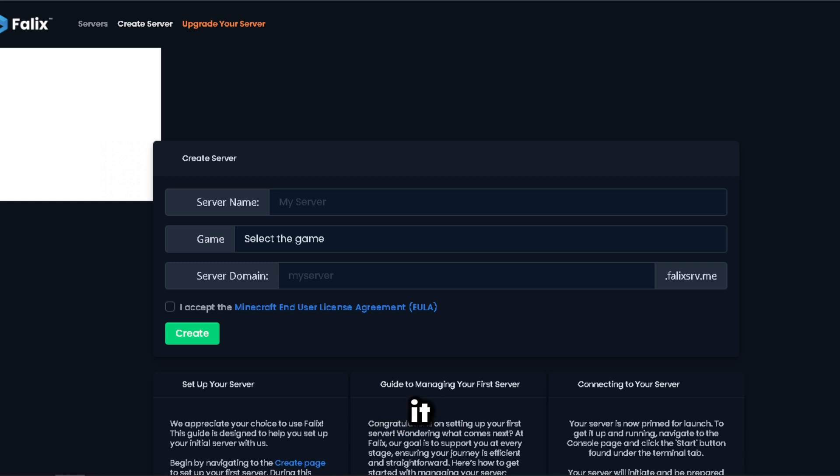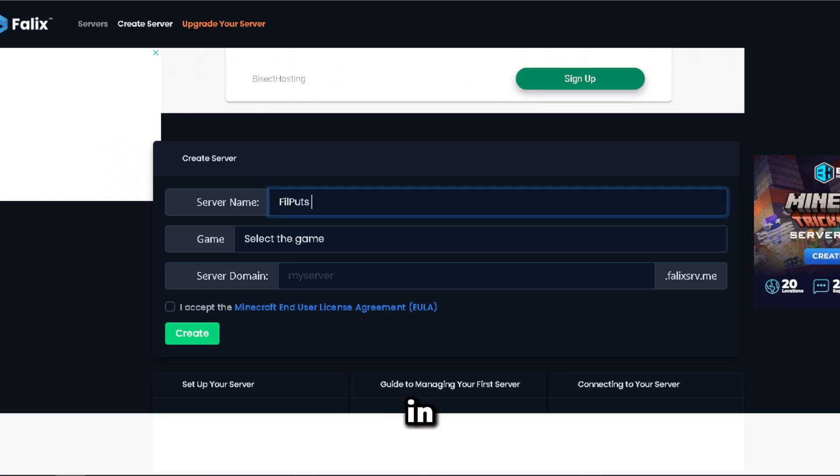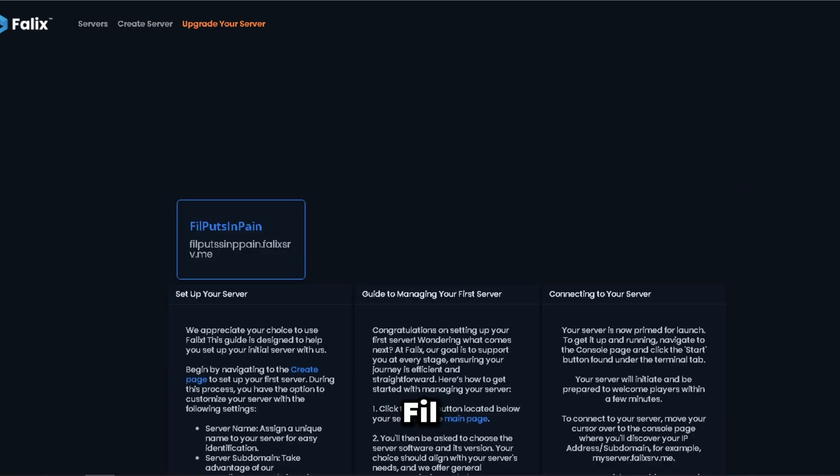Right here you can select your server name. I'm just gonna name it 'Phil Puts in Pain.' Then you select the game, which is obviously gonna be Minecraft. I'll click Create and boom — this is our server right here: Phil Puts in Pain, because I'm sick right now making this video and I'm putting in all the pain.